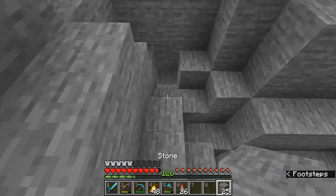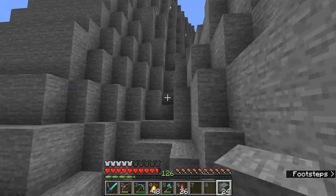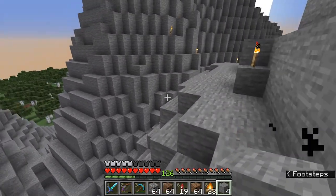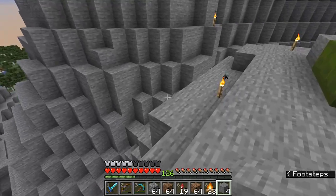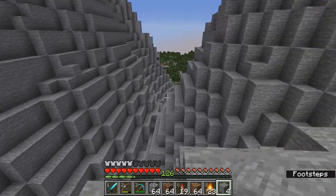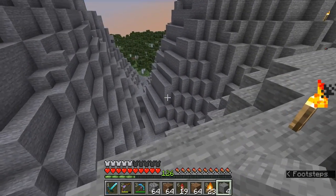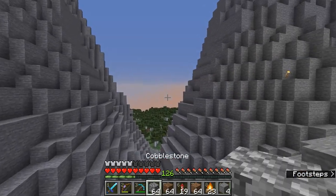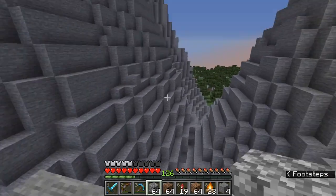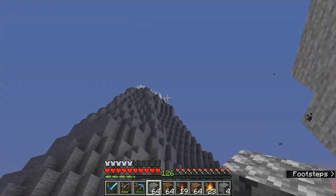Yeah, this is looking pretty good. There are a few holes, but we can work with this. If we're going to make this into a miniature lake, I need to get it up to this height right here. This big opening here doesn't work for me, so I need to figure out a way to close it up. I think I'm going to use cobblestone and try to make it look like there was a rock slide that happened — that'll clog up this area enough to make a little mini lake.